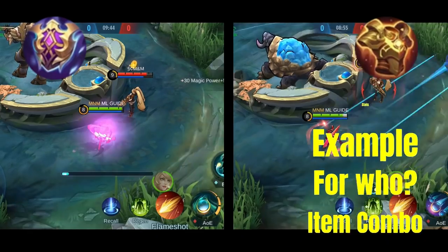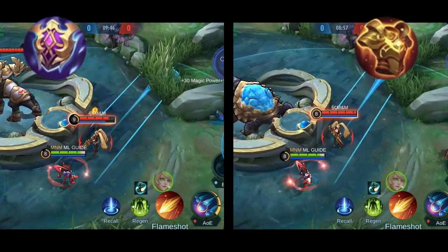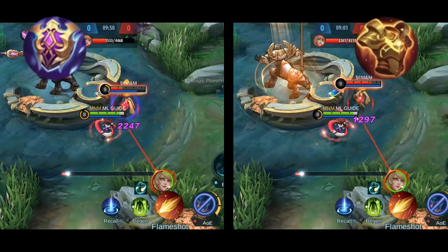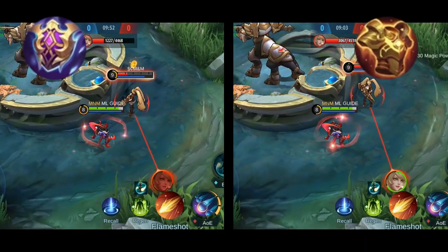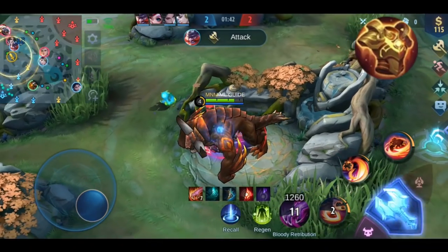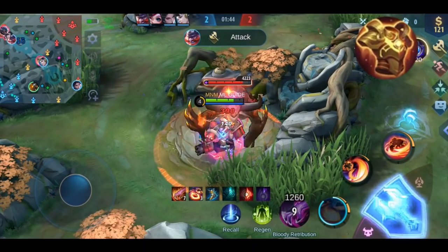On the left side I use Athena's Shield, and on the right Radiant Armor. As you can see, against continuous magic damage, Radiant Armor works better than Athena's Shield because with each hit the passive gets triggered. Against one-shot mages, though, you should keep using Athena's Shield.